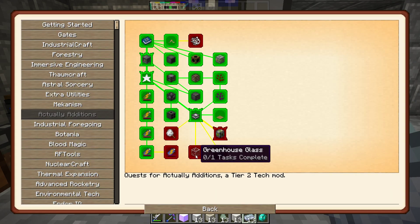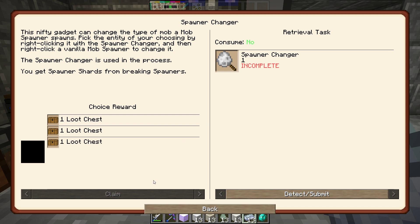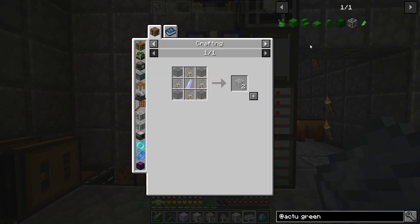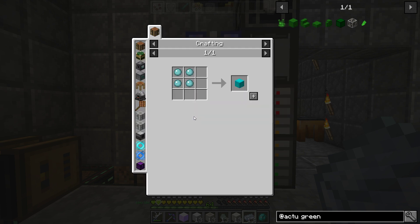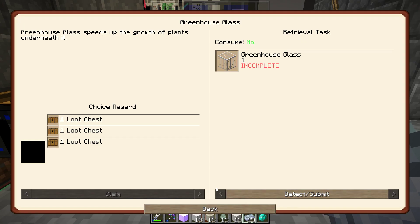And then outside of that — greenhouse glass. Let's see what's going on in here first, actually. So greenhouse glass speeds up the growth of plants underneath it. That's not such a bad idea. Looks like empowered — so we have to make the empowered version of this. So dense lapis plate, congealed blue slime block — we have none of that. That's literally going up to the little islands all over the place. So I guess I'll have to get that. I have sapphire, I think, and the dense one is not so hard. So that's another thing to work up eventually.